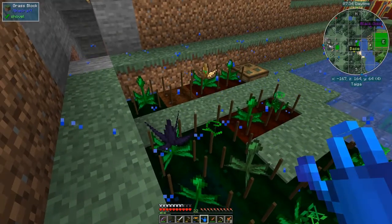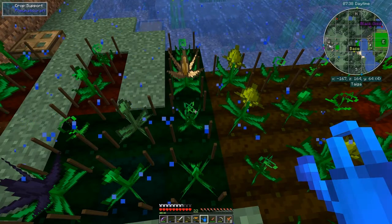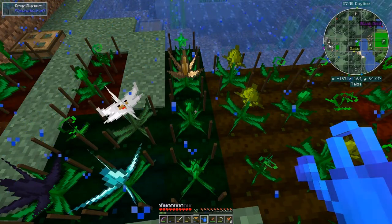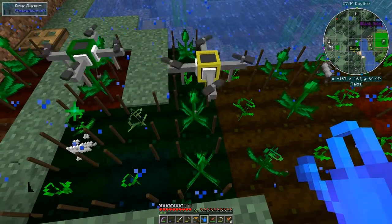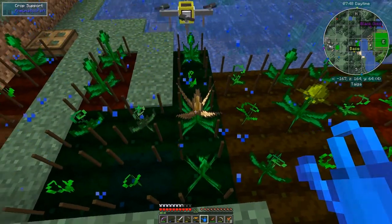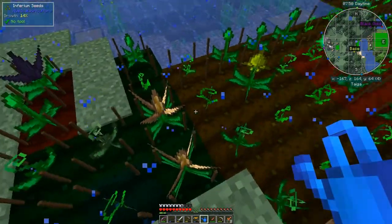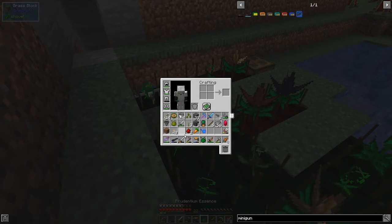I upgraded the watering can to an empyrean watering can which is great. Let's look at its range - nine by nine. Standing here it'll reach quite a long way, even up to the iron seeds. And there's our first diamond essence as you can see. I've also got obsidian seeds and wood seeds - I really need to replant that one.